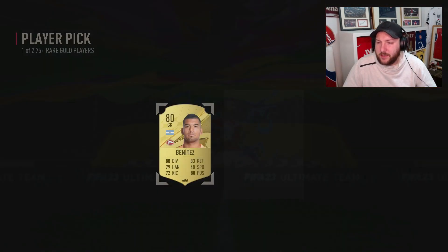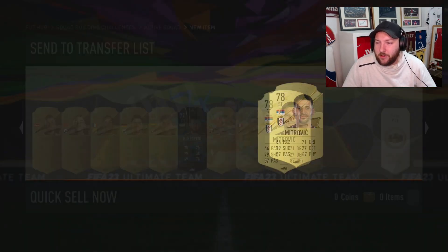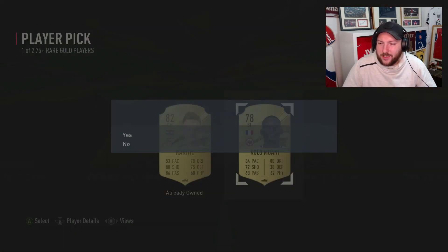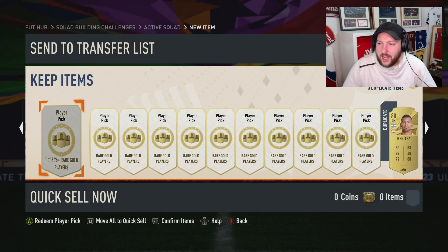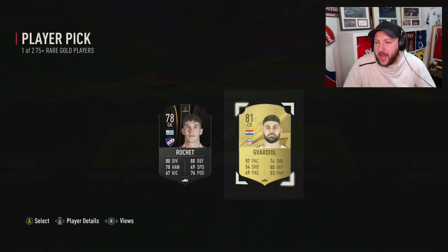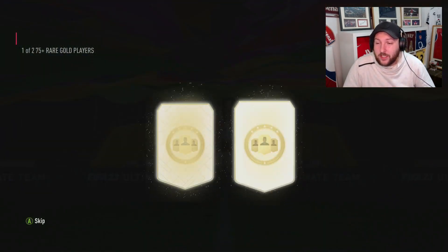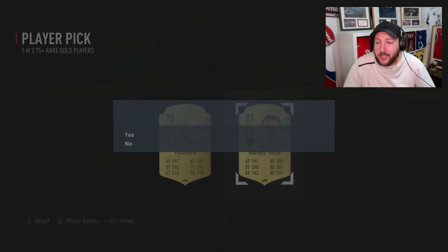Two left of this set — we'll take the 80 Bonitas, who's a duplicate. 83 Miklovich. And what do we get out of this last one? 78. Now we're on to our last page — no walkout as of yet and no special or promo card. But that can change. We do get a walkout finally — an 86!